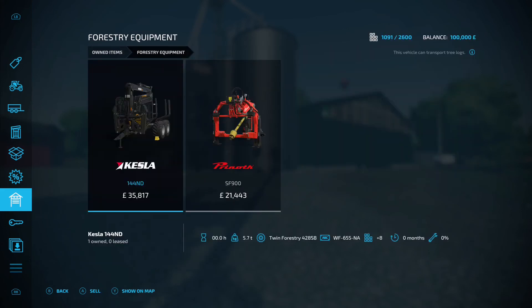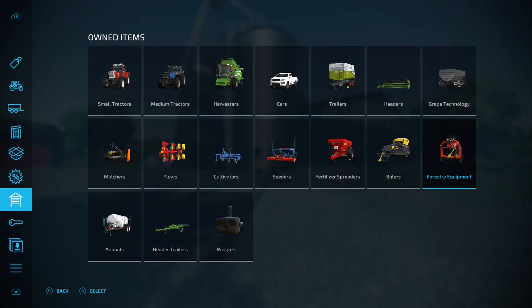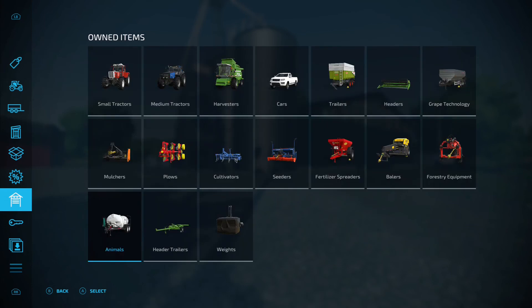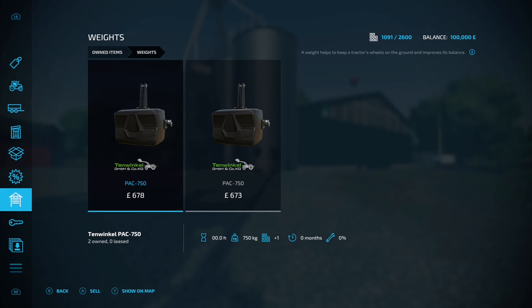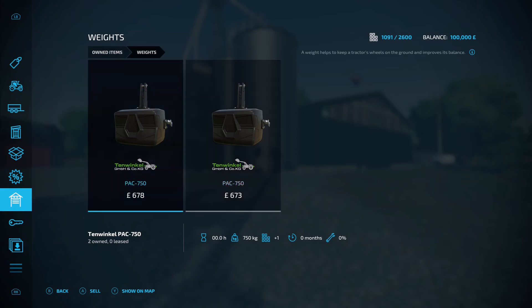Forestry equipment: we've got the 144 ND and the SF900, because there is quite a lot of trees on this map. Under the animal section we've got the Abbey 1600. Header trailer: the Topliner 4090 trailer for the harvester. Under weights we've got two Pack 750s - they weigh the same, both 750 kilos.